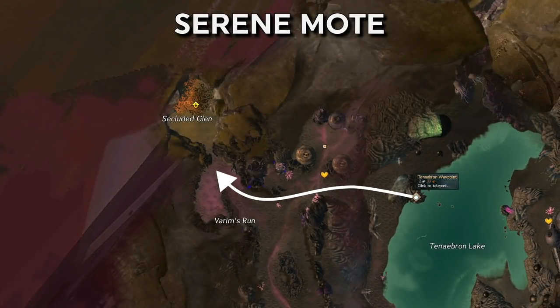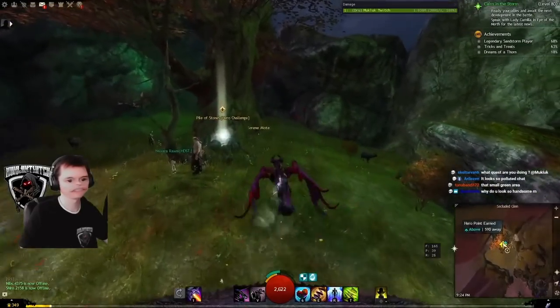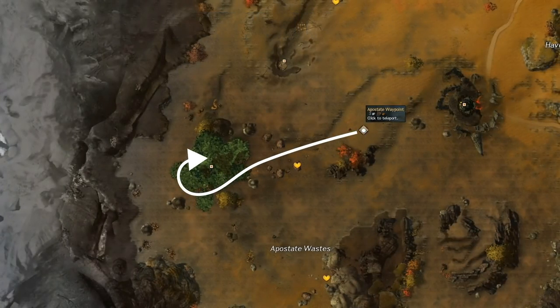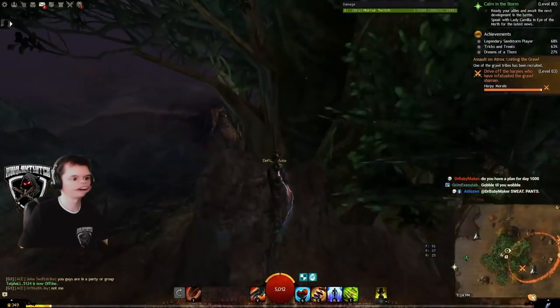Serene Moat: Fields of Ruin, northwest from Tenebron Waypoint in the Secluded Glen. Defiant Moat: Apostate Waypoint in Fireheart Rise, west on the Big Tree.